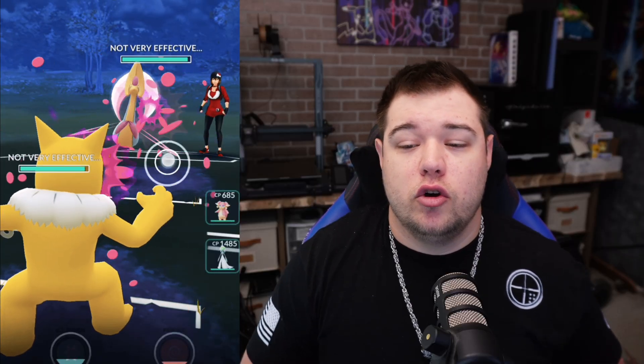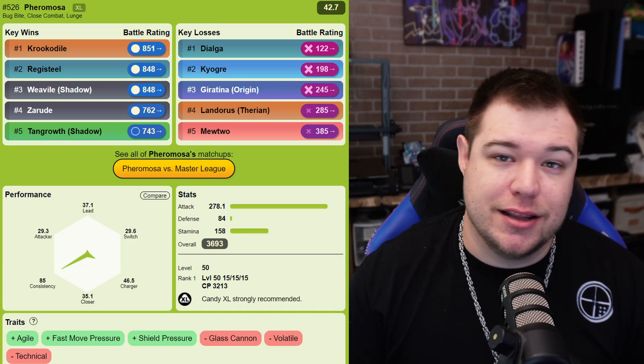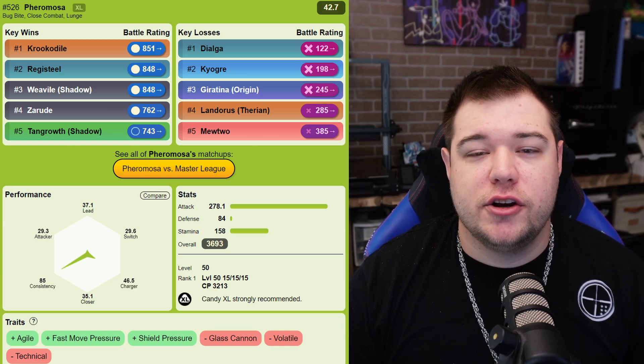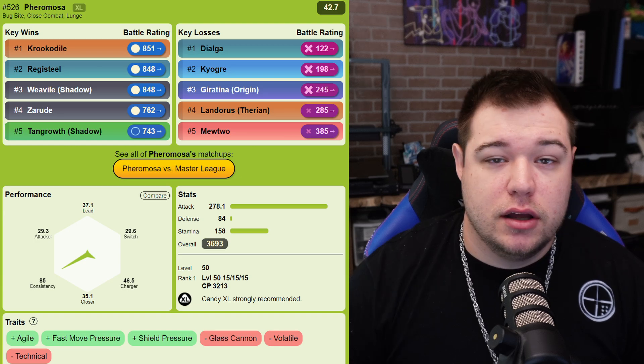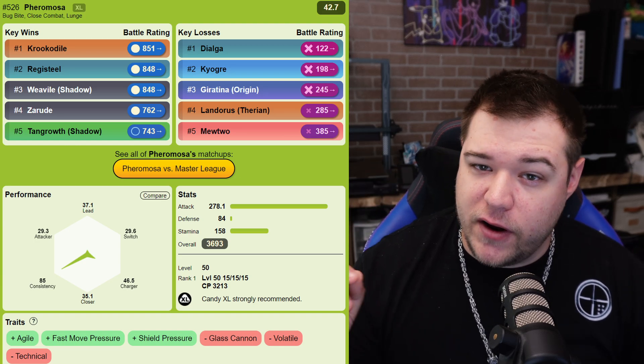Keep its defense in mind though — because it is a glass cannon, it's more like a non-Mega Gengar. In the bug category it deals massive damage, yet is very frail and can easily get knocked out. For Go Battle League, you can use it in Master League with Bug Bite, Close Combat, and Lunge, ranking 524 with a 15-15-15 IV spread.